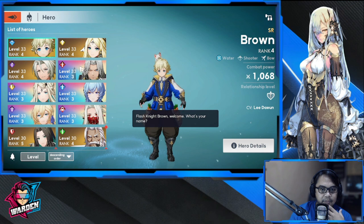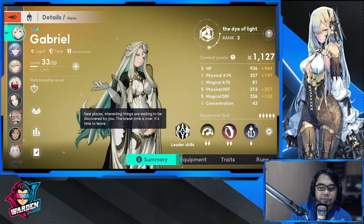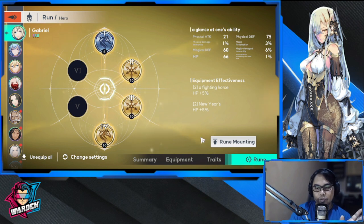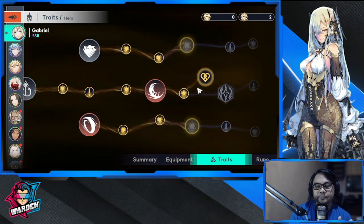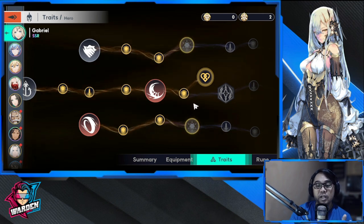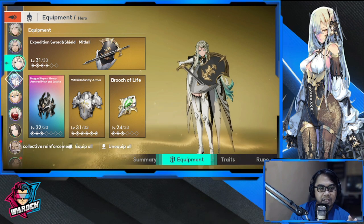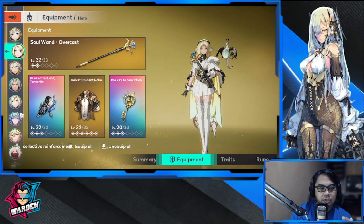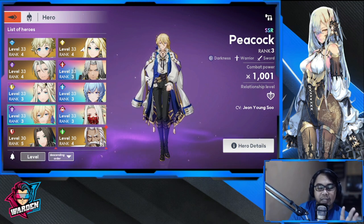For your heroes, let's look at Gabriel as an example. There are three things you should level up: rune, traits, and equipment. Runes give you stats and abilities, and each character has specific rune paths to build. I'll go through each character's build in future videos. Equipment needs to be leveled up, and you need exclusive weapons for each SSR — farmable from the weapon banner.